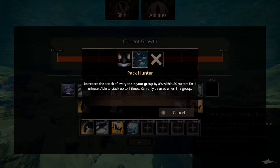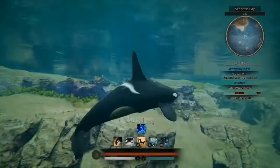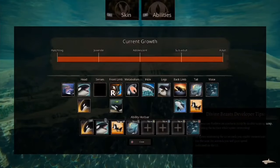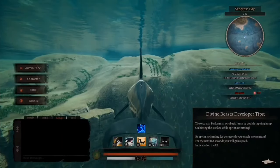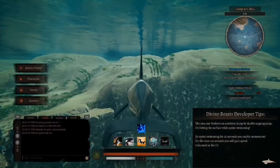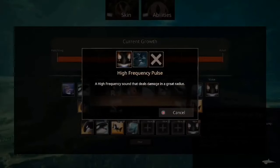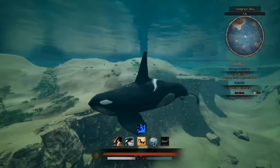Next up we've got Voices. Pack Hunter increases the attack of everyone in your group by 8% within 30 meters for one minute, stackable up to four times, only usable when in a group. Let's have a listen to that — oh, that sounds quite nice. And next up, High Frequency Pulse — let me clear cooldowns. There we go. It's like an AoE attack. That's quite nice, I like that. So that is all of the Orca's abilities.